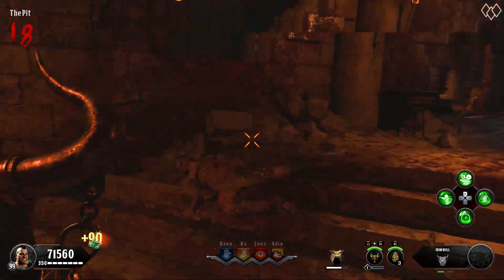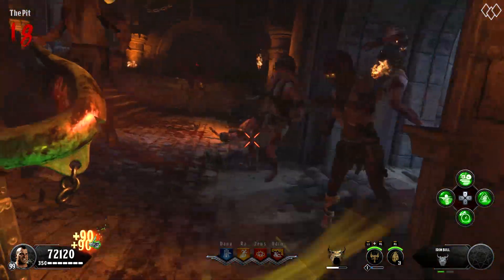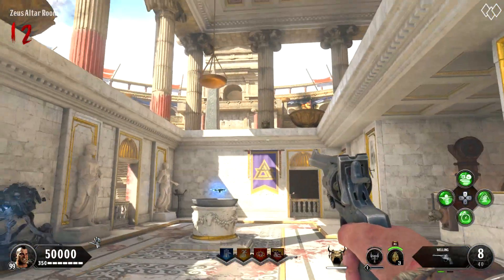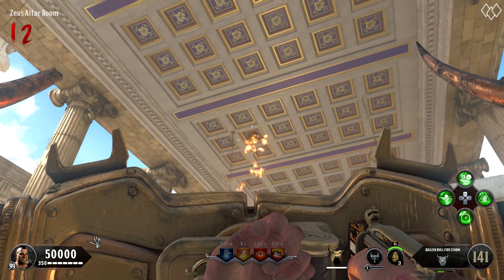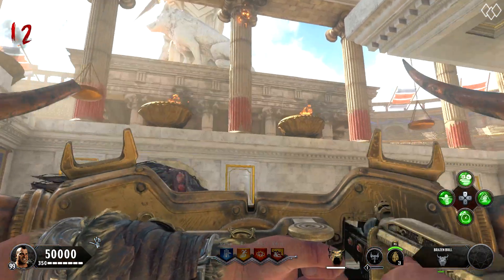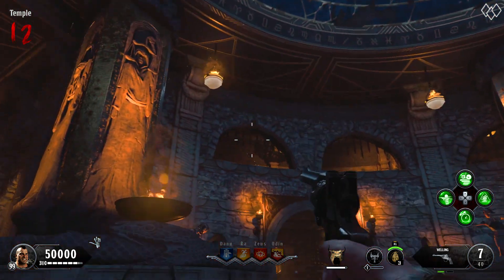So first things first, you gotta have the original shield, but every man and his dog knows how to do this by now, so we'll just move on. Step one: take your shield over to the Zeus temple and look up at the roof. There are three bull heads that you have to shoot with your shield gun — here, here, and here. Once you hit all three, you'll hear a roar. Head to the temple and there's a shield part on the ceiling that you can shoot down and pick up.